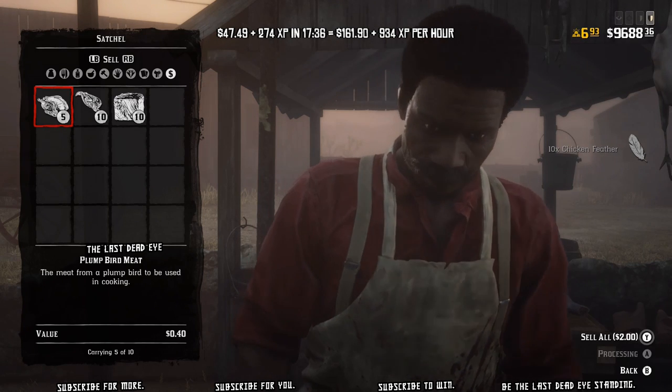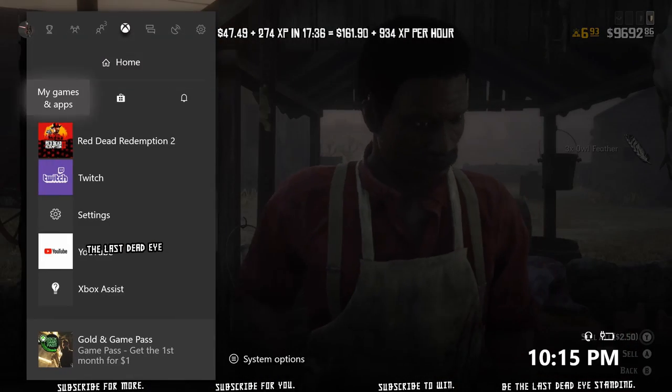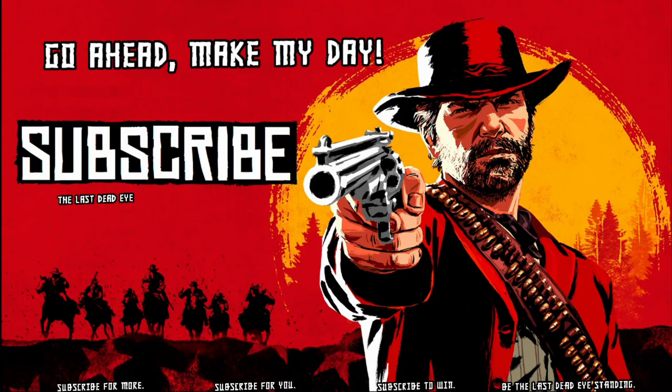Now we're at the butcher selling up. I end up making $47.49 and 274 XP in 17 minutes and 36 seconds — I started the clock right when I arrived at Rathskeller Fork on the way up and ended it when I sold the last item at the butcher. I'll be doing some future hunts here to see if I can improve that rate. Be sure to subscribe if you're new, and I'll catch you next time — until then, happy hunting and happy trails.